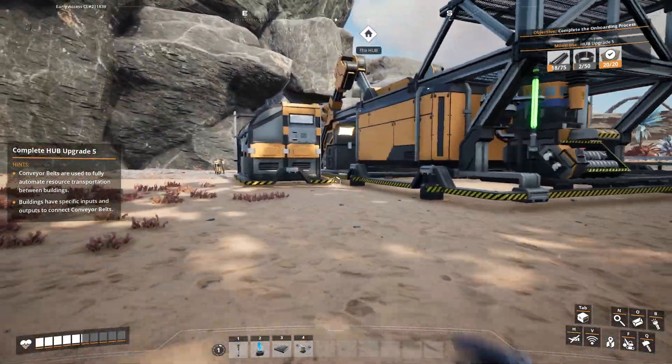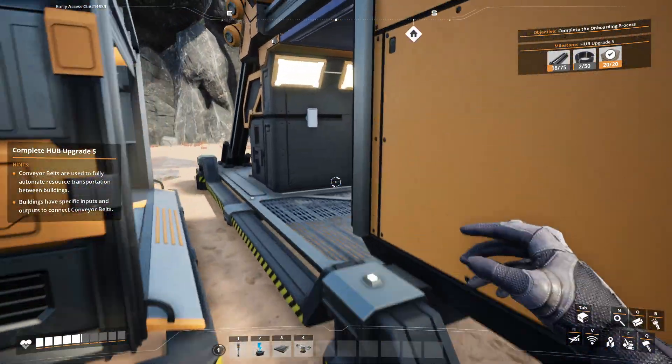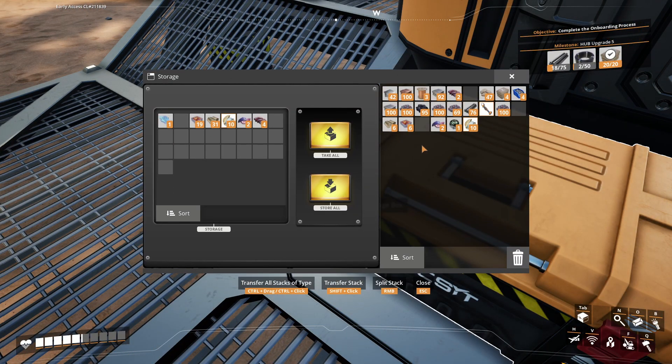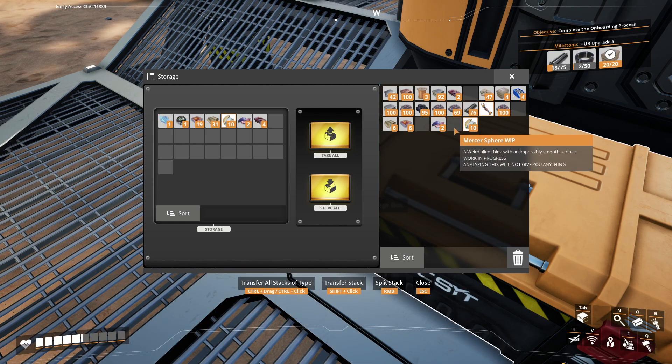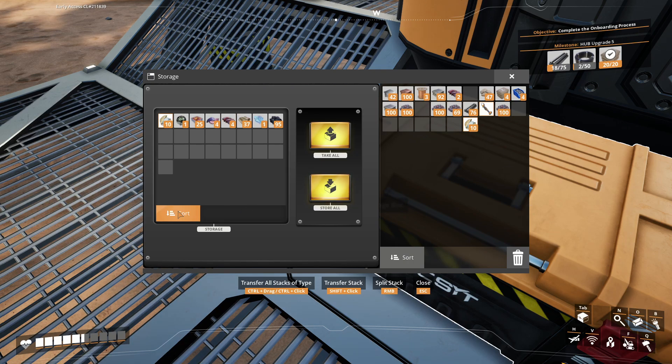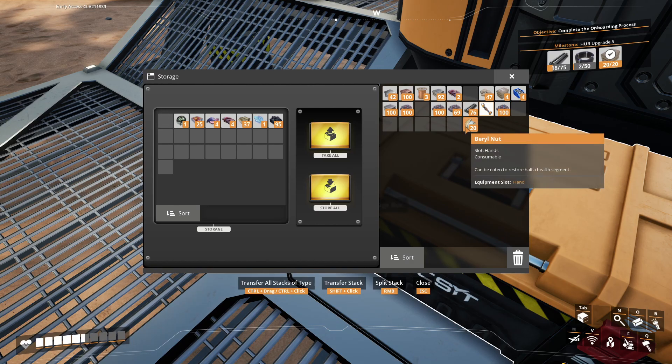Can I shove the sphere in there and see what happens? Scanning does not give anything. Should though — I mean, you put it in the game, right? It's literally called work in progress. Shove that, shove that, shove that. I don't need coal — that's for coal production generators which I don't even have.